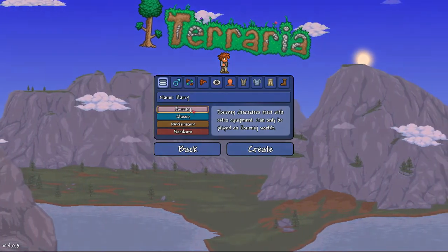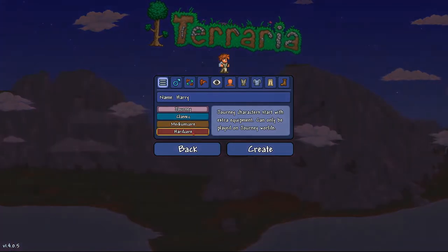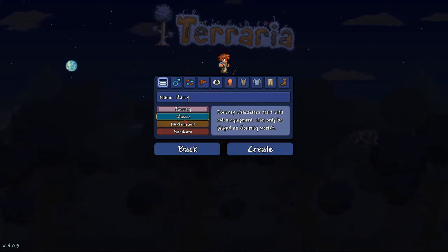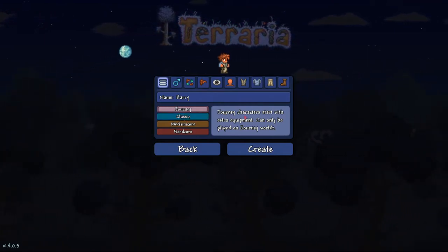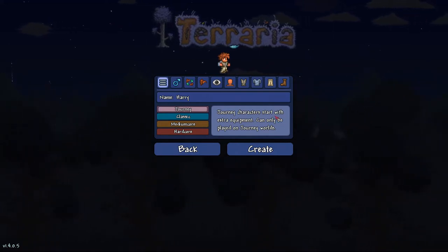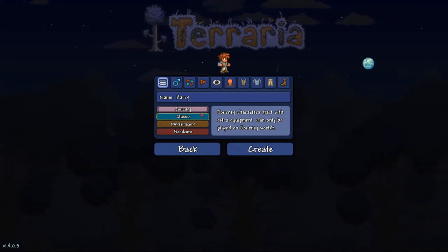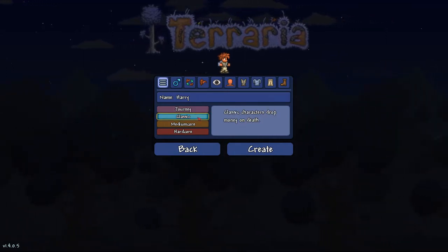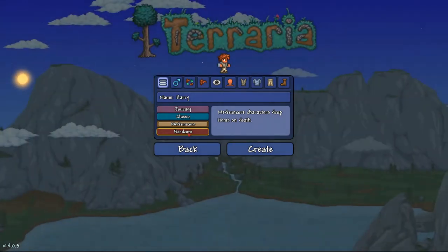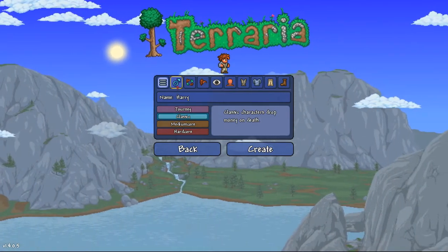The different modes range from Journey, Classic, Medium Core, and Hardcore. Classic, Medium Core, and Hardcore are only different in the way that you lose different things depending on when you die. Journey allows you to start with a little bit of extra equipment and is mostly for players who are brand new to the game and want a little extra help along the way. In Classic mode you only drop a bit of your money on death, in Medium Core you drop all your items, and in Hardcore you die for good. For this playthrough we are going to be playing in Classic.